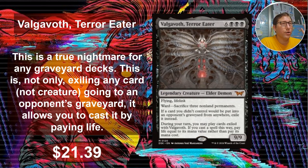Valgavoth, Terror Eater. Looks very terror-y. Six and black black black — so nine CMC. It's a 9/9 flying lifelink. That's getting better, though nine casting cost is rough. Ward: sacrifice three non-land permanents. So anyone that wants to cast a spell targeting this is going to have to pay the ward. There are a lot of ways around ward, but it's better than nothing. Sacrifice three non-land permanents to cast a spell on this — that's pretty good. As ward goes, I think it's pretty solid.